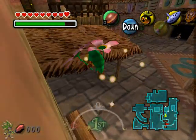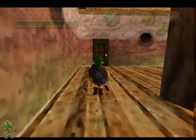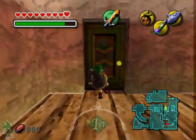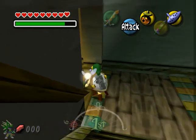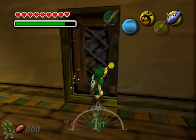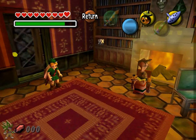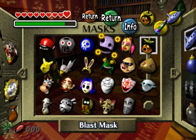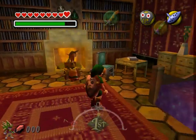So let's head on over this way and go in this way — that'll be easier. Just simply go down here, and I believe this is Anju's grandmother's room. So we'll go ahead and equip the All Night Mask and talk to her.